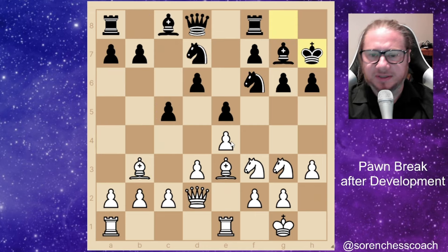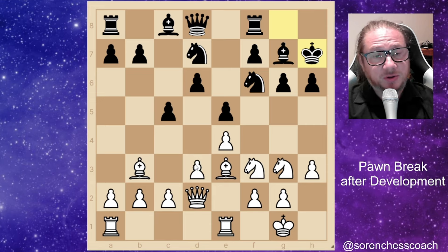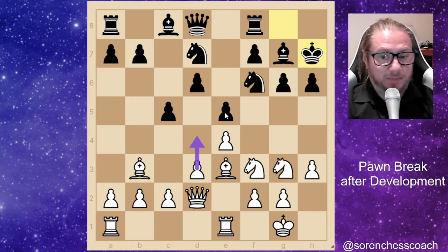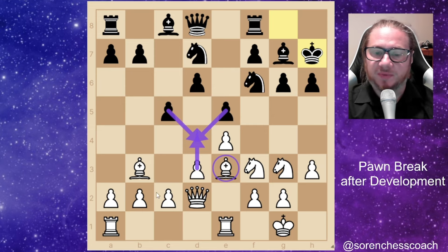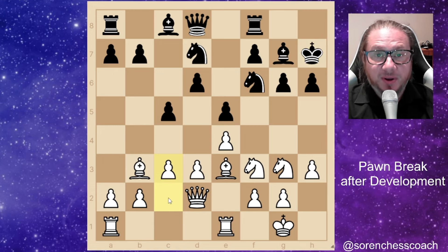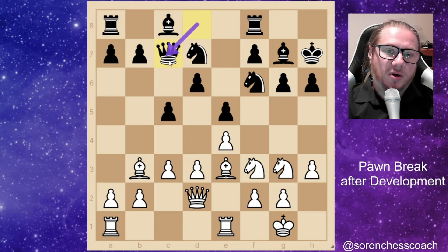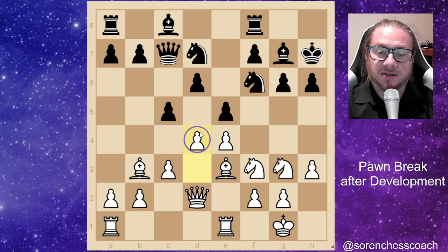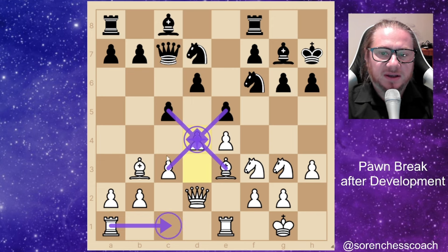In order to play the pawn break d4 here, which would be a beautiful idea, you need to prepare before you do it. If you remember the lesson on counting attackers and defenders — playing it immediately would be bad because black defends it with two pawns, they take back, you're actually losing material and getting in serious trouble because the bishop would be attacked. So before deciding upon a central pawn break, prepare it with the beautiful c3 move, and then totally safely push d4. The queen goes to c7 as black tries to develop, and now you can safely push d3 to d4.